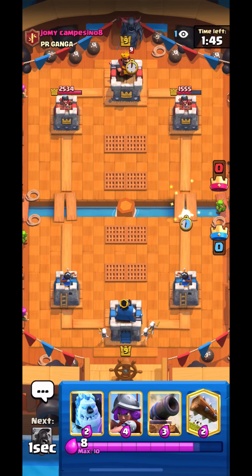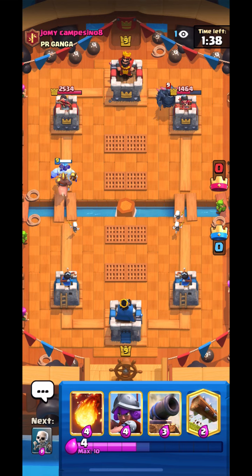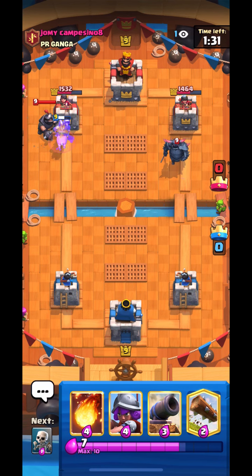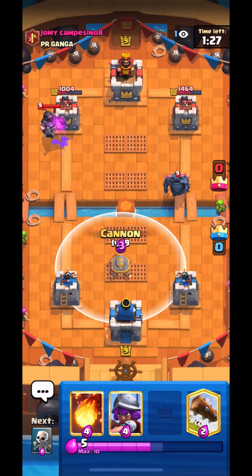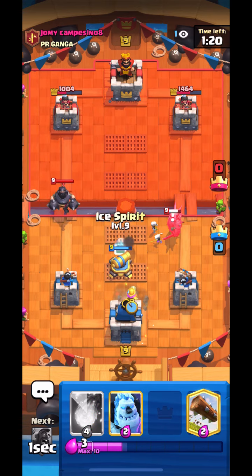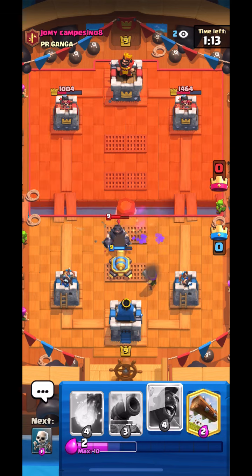He also has the Goblin Barrel so I'd rather keep the Log for that. So I'll just go Skeletons, Ice Spirit — he goes Pekka so I'll just go Ice Golem, Hog. He also had the Mega Knight and Mega Knight spawns. I'm not scared at all. I just go for a Cannon, then Skeletons. I wanted to kill the Pekka before the Mega Knight comes, so I go Ice Spirit and just cut everything — really easy defense.